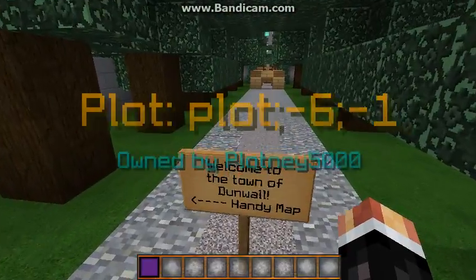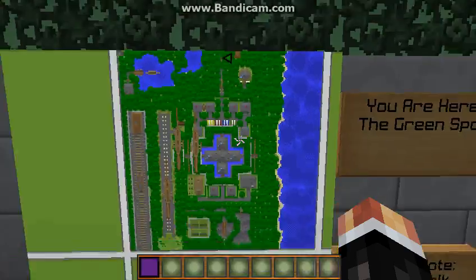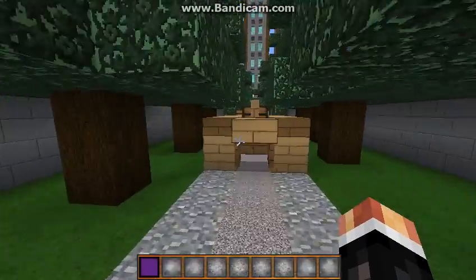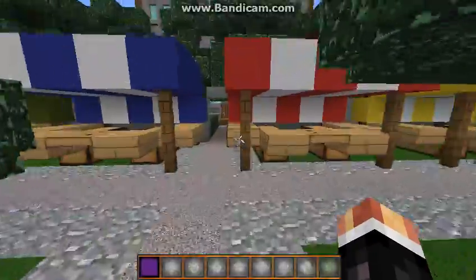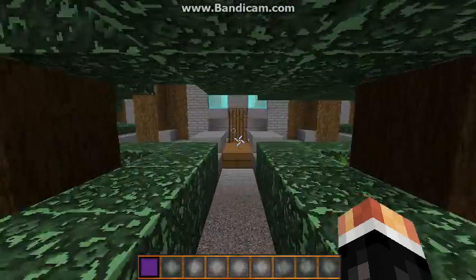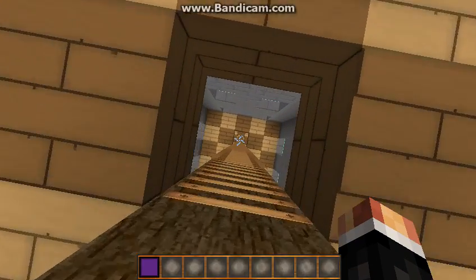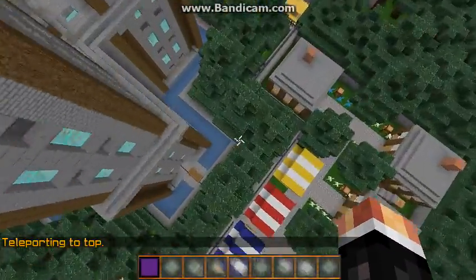I'm gonna go ahead and go through it now. So this is Plenty5000's plot and we're gonna go through and look at some of his buildings. Instead of doing a quick fly-around — I just kind of lagged there, but that's alright. So we're gonna go up here, go through here — looks like a little marketplace here. Go up to one of the main buildings, go inside. Not too much in here, which again is fine, wasn't required. We're actually gonna go to the top.